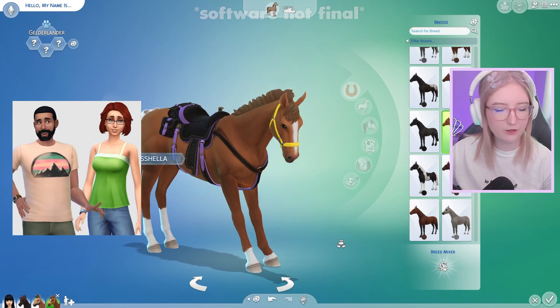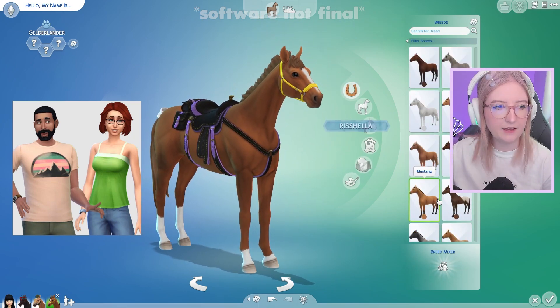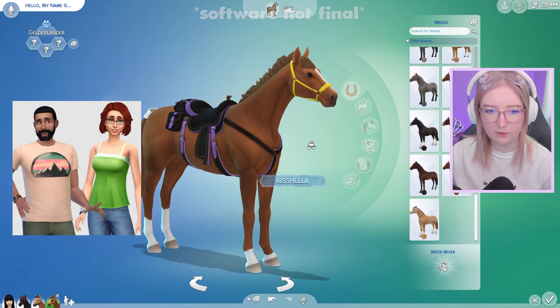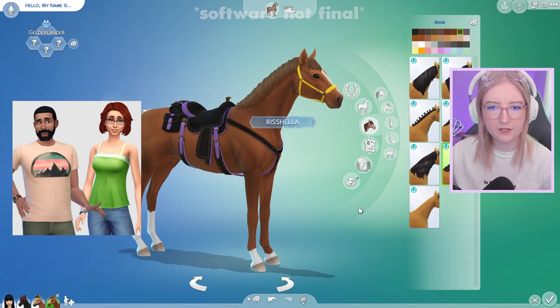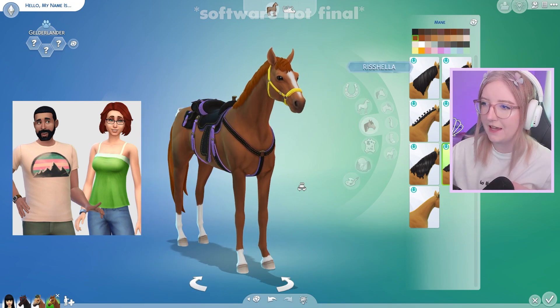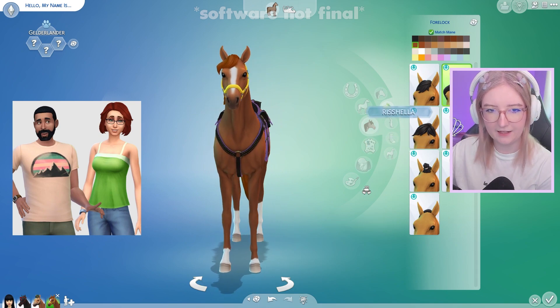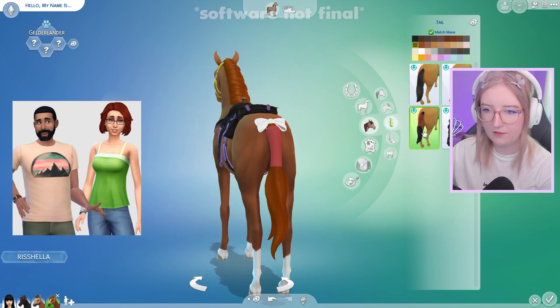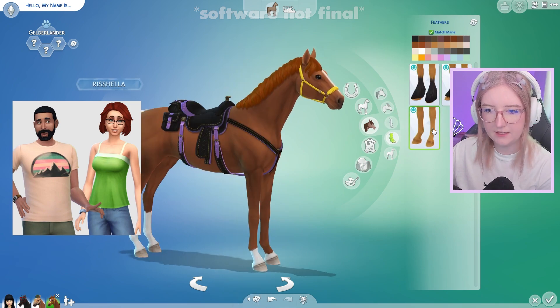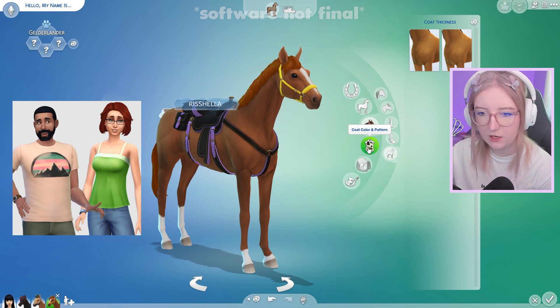Eliza Pancakes time. I'm looking for a ginger horse. I feel like this might be the reddest horse I can see — a Gelderlander. I'm gonna go with this one. Eliza has some short straight hair, but I'm gonna turn it into this ginger color — yeah, that's pretty close. Her forelock she kind of has swept to the side, so I'll do that. I feel like this tail style would suit Eliza. Eliza does not have feathers — she doesn't give me feather energy. Medium coat.